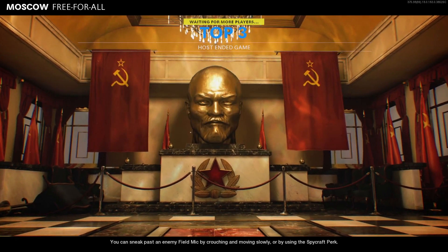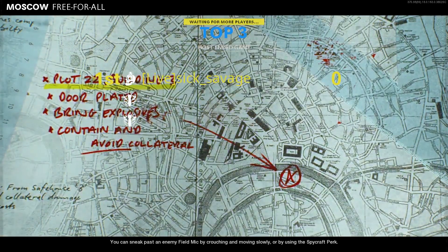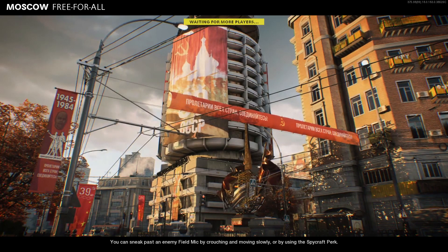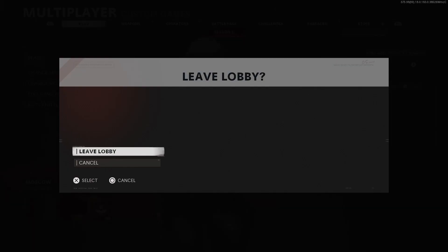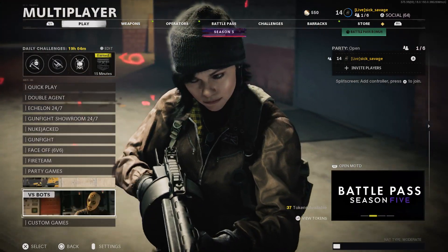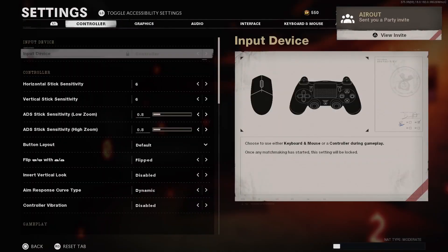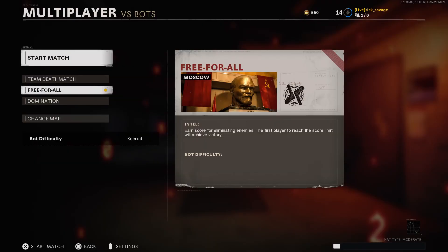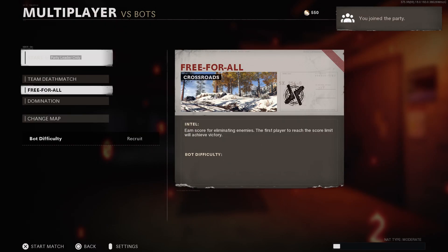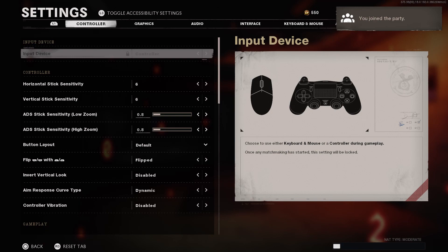Once you have your custom classes come up, simply back out of them and go ahead and end the game. Once you end the game, it will kick you back to the main menu of the custom match. Once you're in there, simply back out of it. Before you go into versus bots, make sure you tell your friend to invite you, as you will not get that invite when you're in versus bots. So once you're in versus bots, open up your settings.